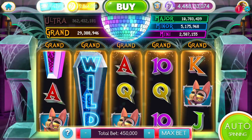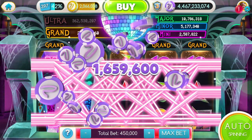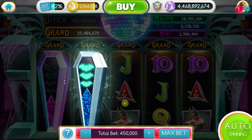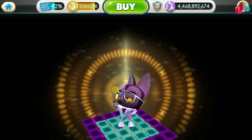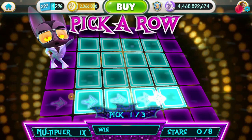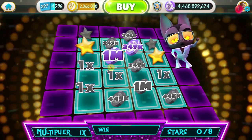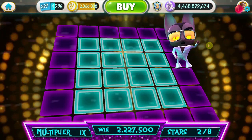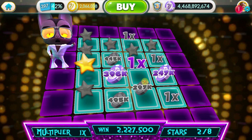We got another three times bonus there, and another stacker. That's three times — let's tap it. Oh hold up, we got a Disco Dracula bonus! Let's get eight stars and grab that disco ball jackpot. Two stars already — let's go! How many stars do we need to wrap this? Two, three, four — all right, and we go this way now. Times one — okay, that's the times-one bonus.